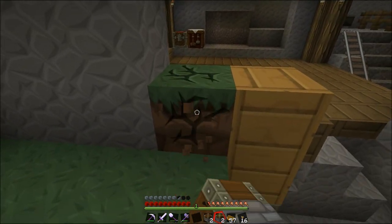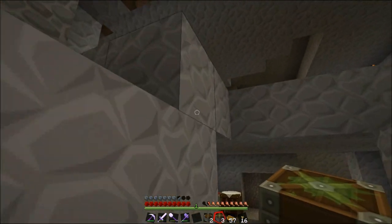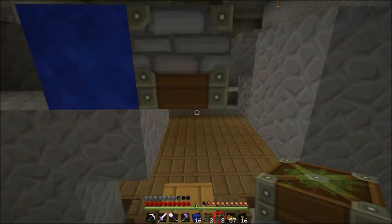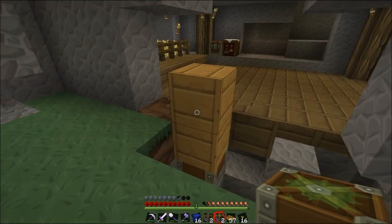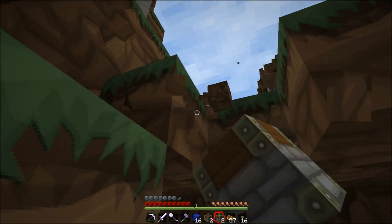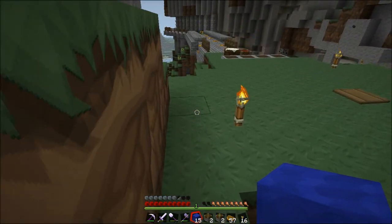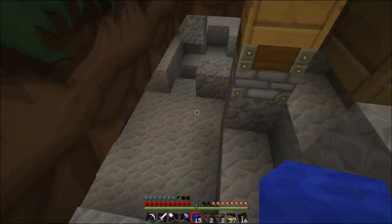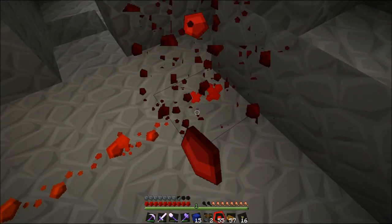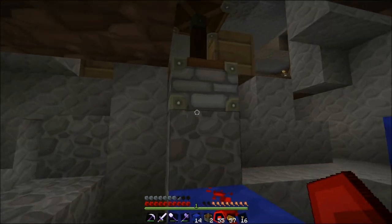There we go. Is that right? No, that is not right. So let's see — there. Now the idea is that the doors here will be closed by default, so it just means the pistons will be extended by default. So now we need to basically just run some redstone up — like that, for that one. And we're going to need to do something similar for the other side.